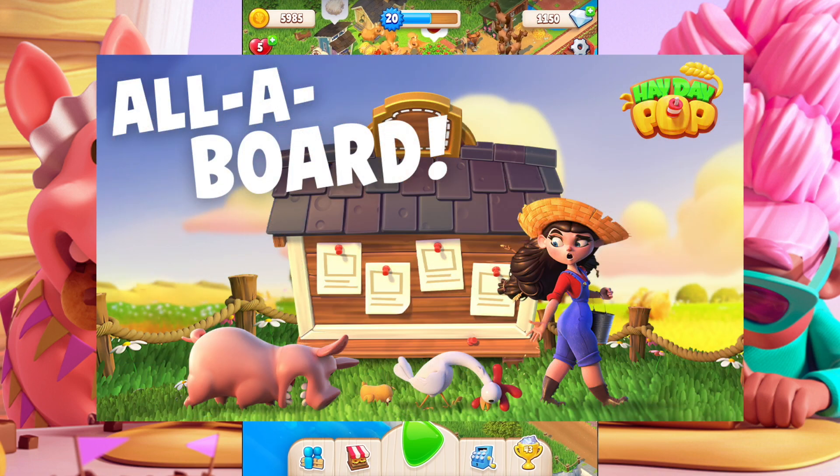Here we go — 'All Aboard.' Now, 'All Aboard' is kind of like getting on a train and driving off into the distance, but in this case it's a little different. It looks like an event board where you've got tasks to be ripped off. Now if you are a regular Hay Day player like myself, from the main game of Hay Day, you know that we have a board in that game with tasks.